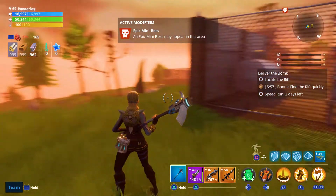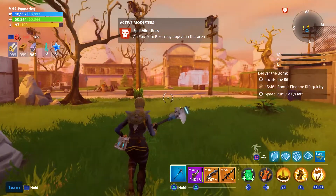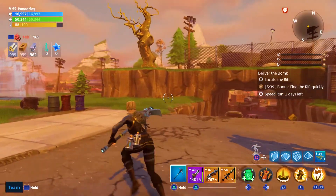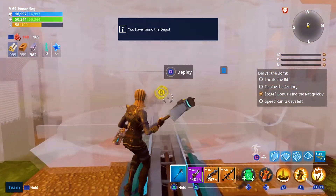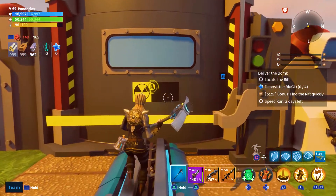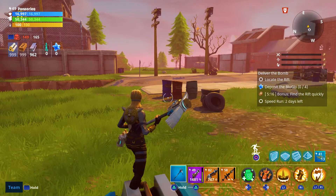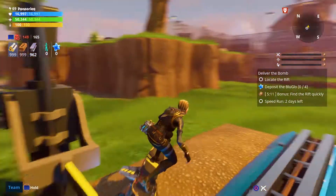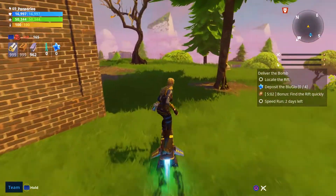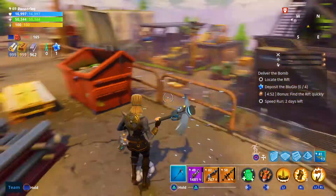We're in. If you've never done a deliver the bomb mission, we have to find two things: the rift site and the bomb armory. Lucky enough, we spawned directly next to the bomb armory, so let's activate it. We come here and get the bomb, then need to find where the rift site is to deliver to. We also need to keep an eye out for blue glow — we need four blue glow to produce our first bomb. The sites usually appear near the rift, so I'm pretty sure the launcher is going to be near it.